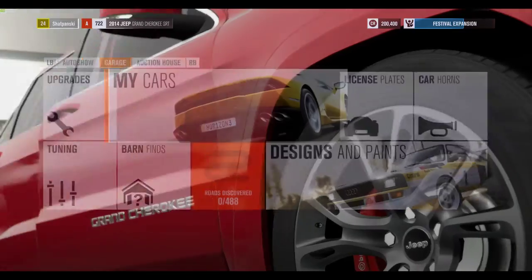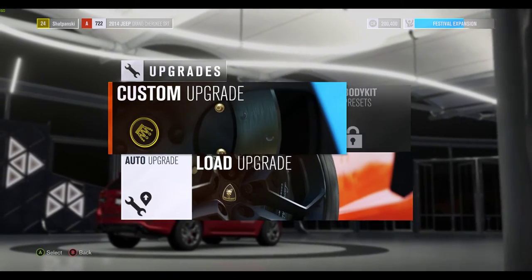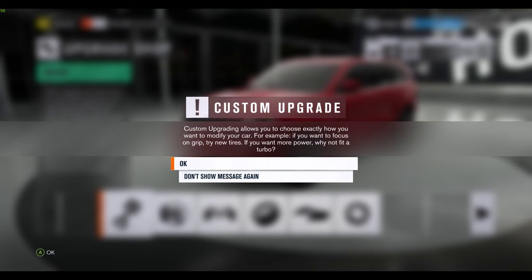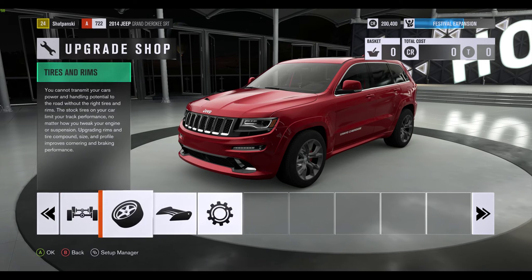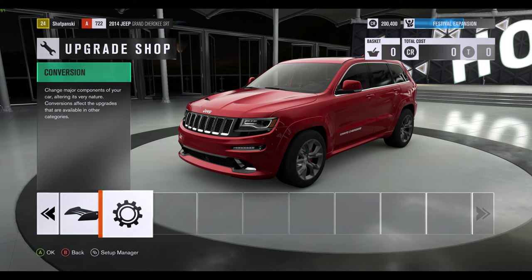I want to show you a little bit about the upgrade system. You do upgrades and then you can do auto upgrade. You can save upgrades, body kits, do custom, and then you just kind of go through different categories: engine, brakes, platform, drivetrain, tires and rims, aerodynamic pieces, conversion, major upgrades.